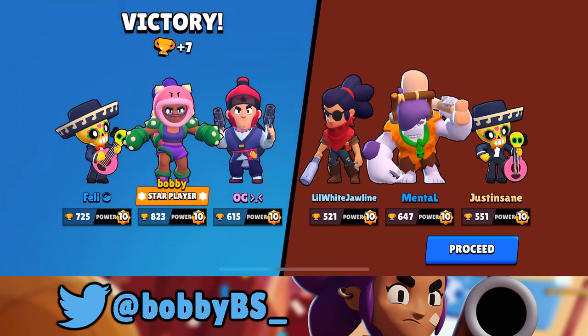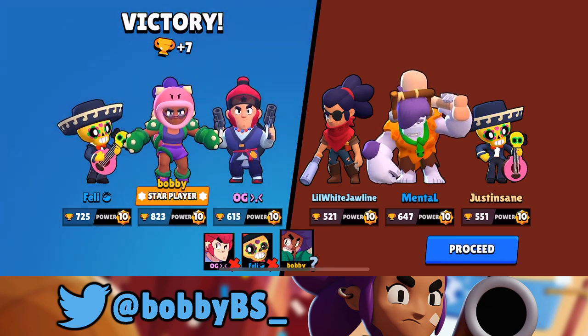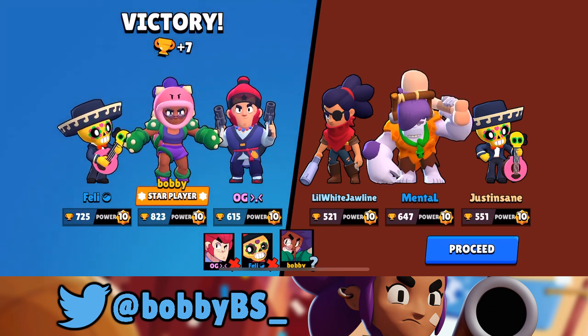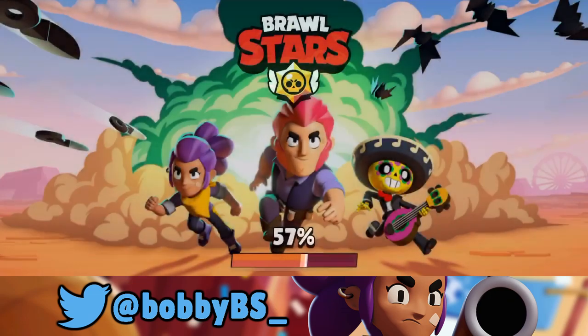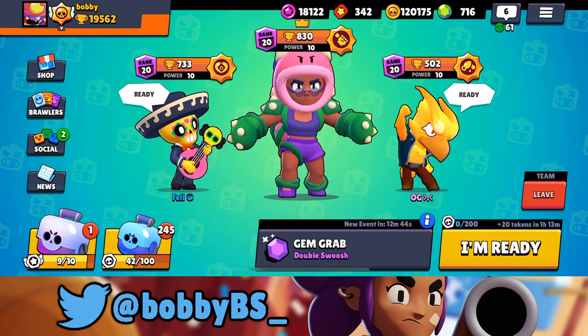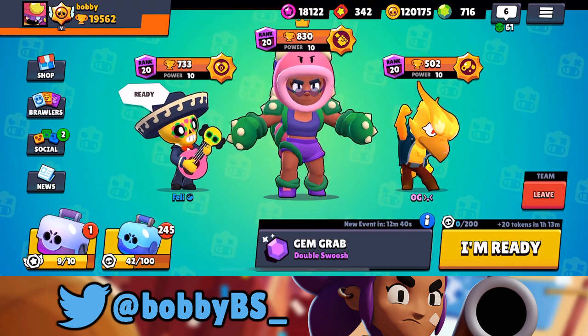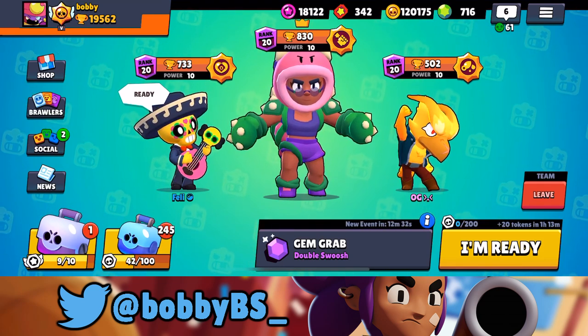My final thoughts on Rosa's star power: it's okay. If there were 27 star powers I'd put it somewhere in the 23-24 range — maybe even the worst one. It doesn't help that much, though it does give a small boost. I hope you guys enjoyed the video. I'm going to be covering every single star power so we can talk about which ones you want to buy when they appear in your shop. For someone like me with 120,000 coins I'll buy whatever, but if you're saving up I would not buy this one. Let me know in the comments if you want me to cover every star power — that's going to be it for today, peace.